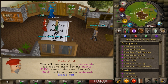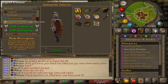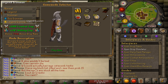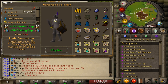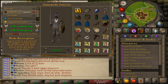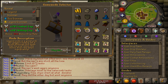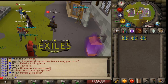So we've got Normal, Legend, Iron Man, Duo Iron Man, Legend Iron Man - and there's even a Hardcore Iron Man. Legend mode gives a lot less XP than normal, but you get 10% bonus drop rate. That's probably really good on this server, so let's go with Legend. You have chosen to play on Legend mode - good luck on your adventures!